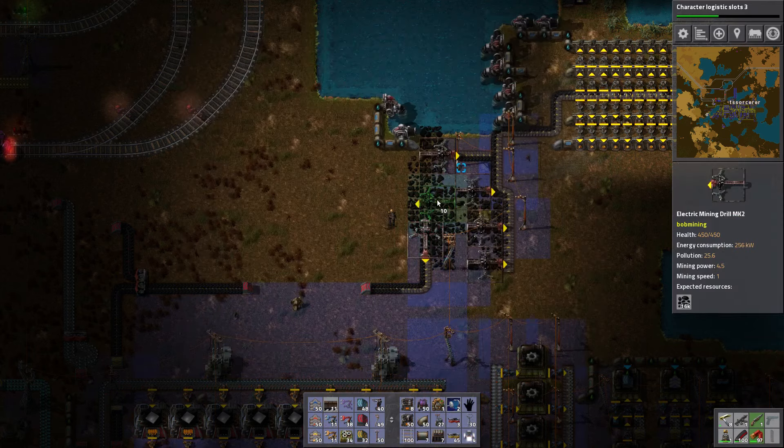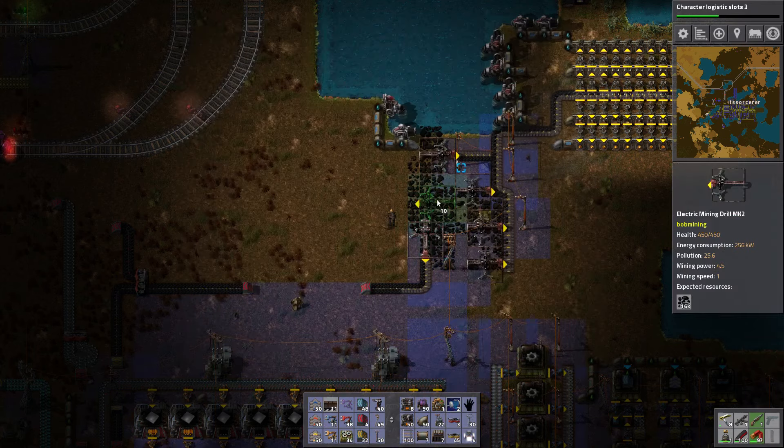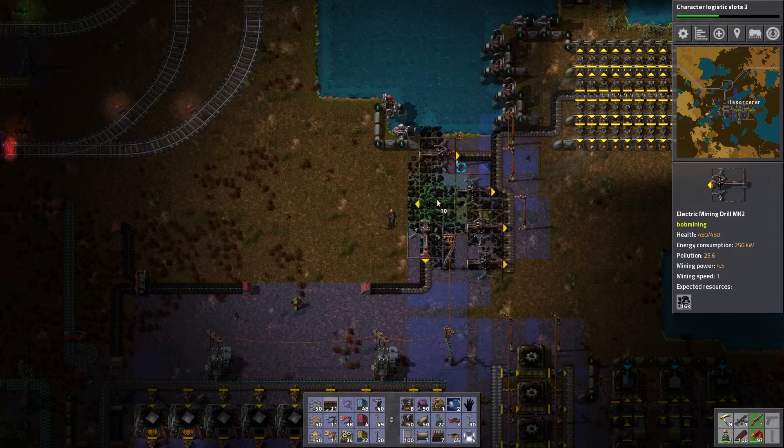We're going to bauxite. Go! Wow, we're going. I need to fix that intersection too. Do double-headed trains not work anymore? Wait, why does that say... Oh Christ, because that's on the wrong side. That's a pretty good reason.